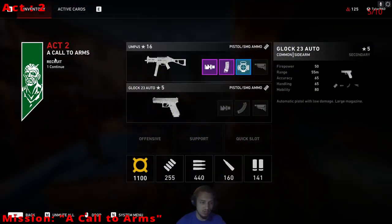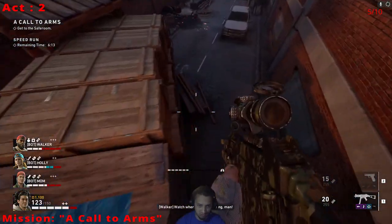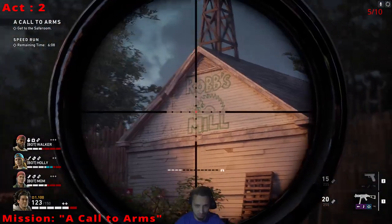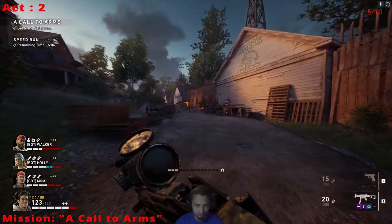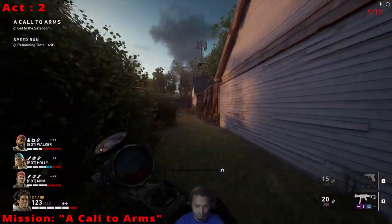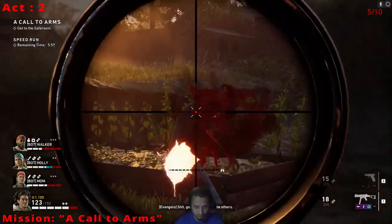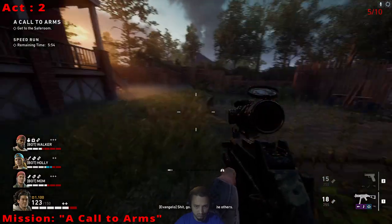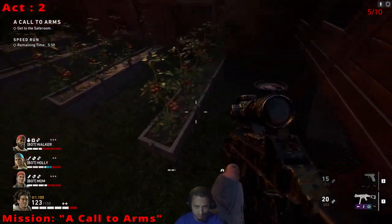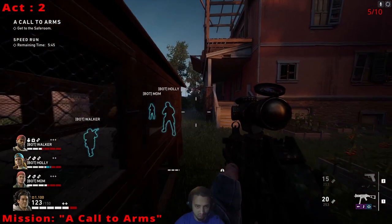We are on Act 2, A Call to Arms. Right after you defeat the hive, you're going to be running outside. You're going to drop down over here to the right, run along past Rob's Mill. Sometimes there's some loot over here you can grab. Keep running all the way up this little hill — there's a little chicken coop right here next to some tomatoes. And it's right in the chicken coop, so you can grab that skull.